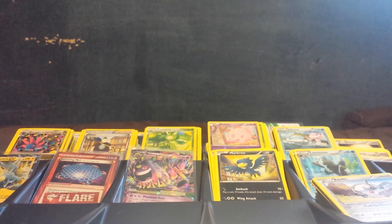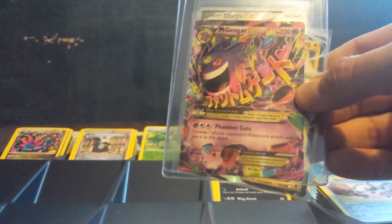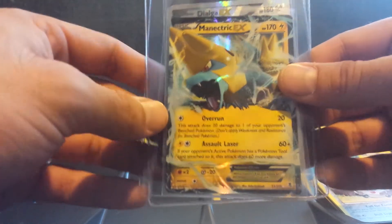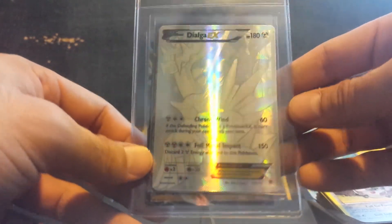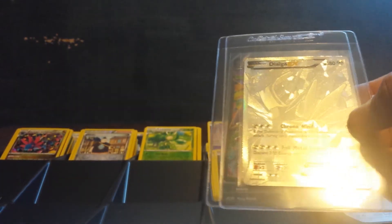Put a few things to the side. Only four ultra rares under this one — I don't really count this as an ultra but I got one Jamming Net. Got a Mega Gengar. A Manectric EX. Then I got a Gengar Full Art — a beautiful Gengar Full Art. And the last card I got was an awesome Dialga EX Secret Rare. So I was very, very happy with this box.